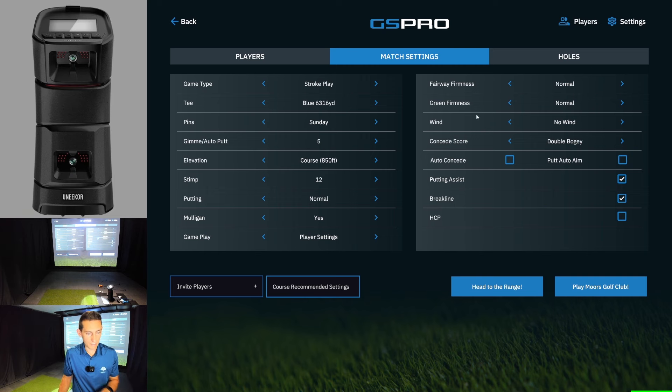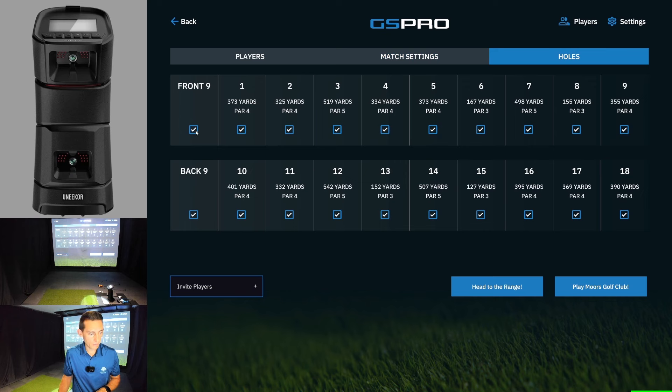All of our regular settings will be there — stimp 12 for the holes. We're going to go play holes 1, 3, 6, 9, 13, and 18.